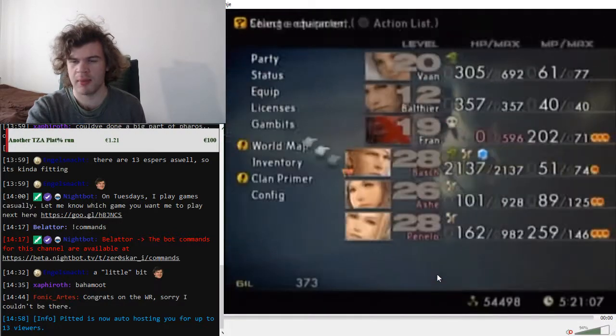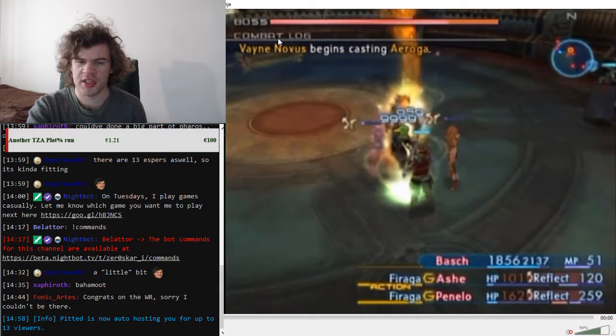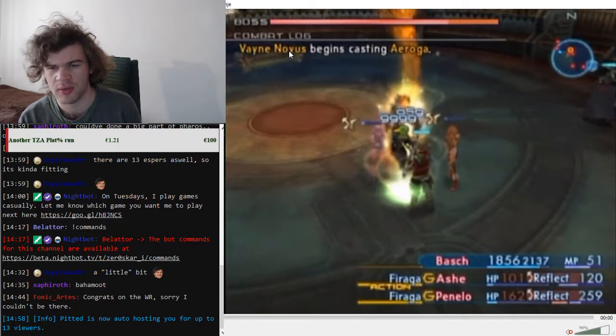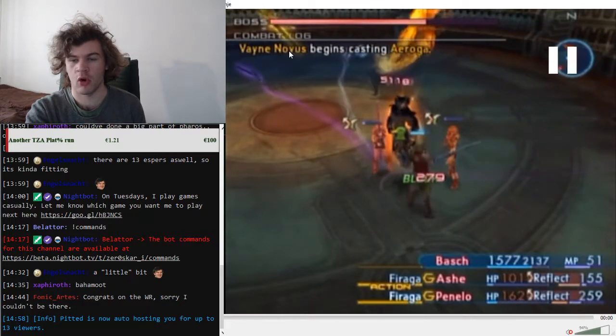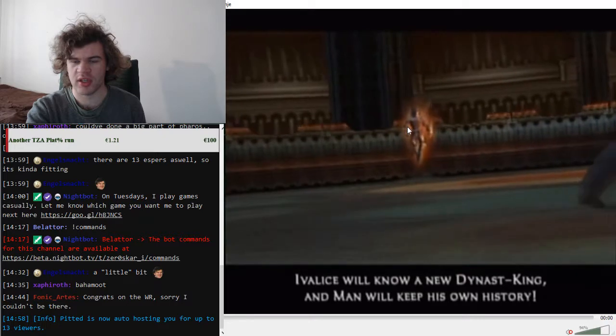Just keep your HP up and try to finish the first round as soon as possible. There are Sephira flying around, and since reflects always go to the closest target, they sometimes interrupt by becoming the closest enemy instead of Vayne Novus. Try to hug Vayne Novus as much as you can so all characters are close to him. Then a cutscene happens.